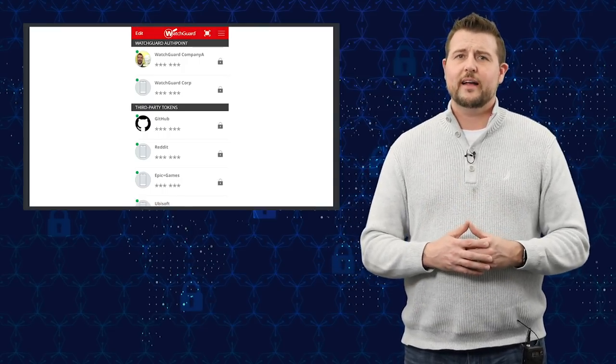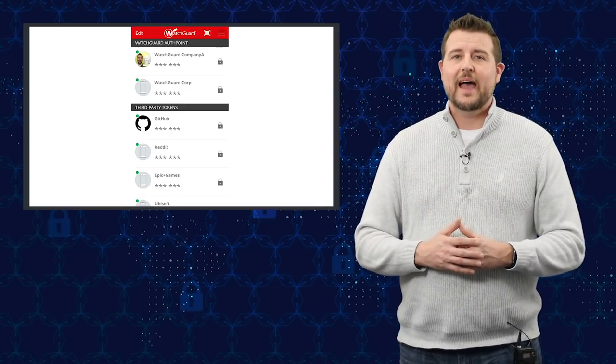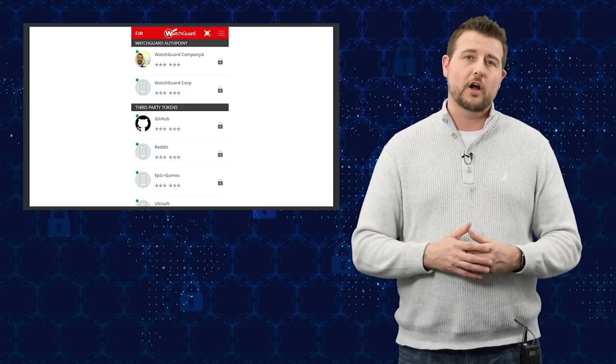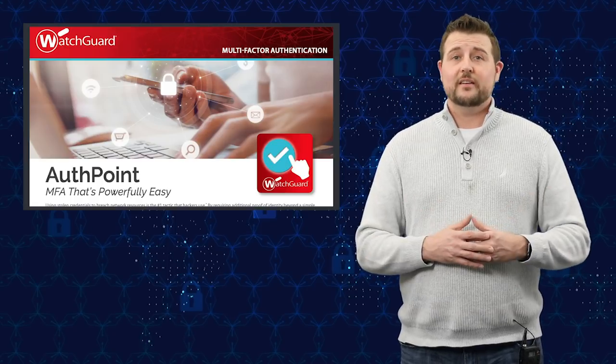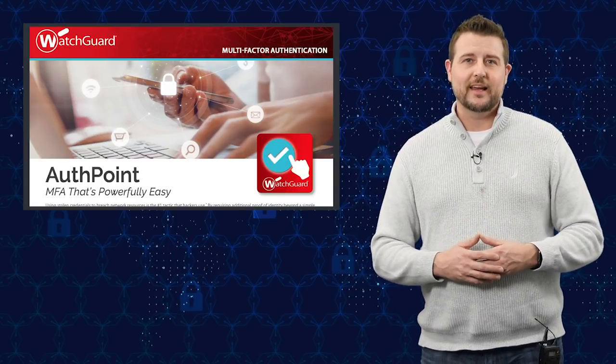I highly recommend you enable multi-factor authentication for all your internal and external assets. There are lots of products out there that can help. Many products and cloud services, including Steam, have authenticator apps where you can add secondary tokens of authentication to your Steam login. I highly recommend you use those. WatchGuard also sells a fantastic product called AuthPoint that can help with your enterprise authentication needs.